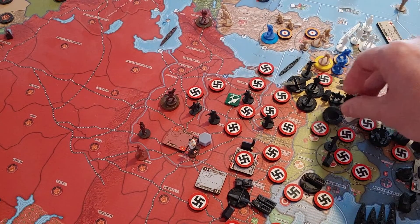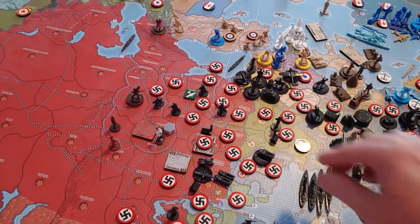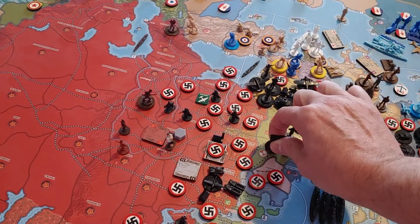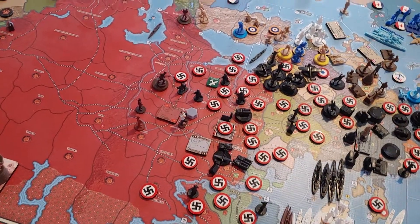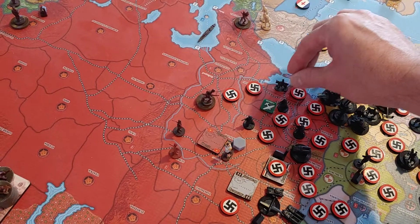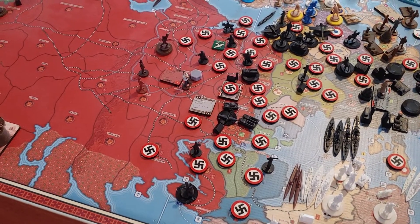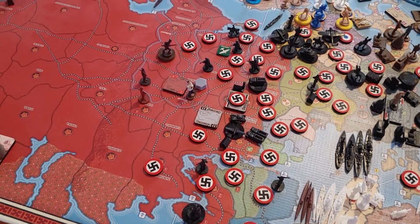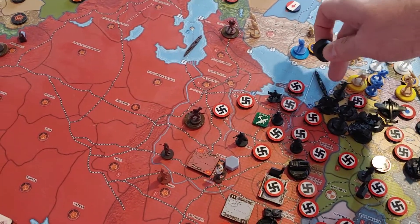Romania is getting crowded. The four advanced mechs in Lithuania go through Lebelski to Southern Belorussia. The cavalry in Don Manich moves up to the territory right above the Crimea. The ten remaining fighters in Smolensk fly through Southern Belorussia and Lebelski, through East Poland, and land in Romania.